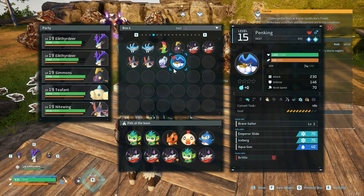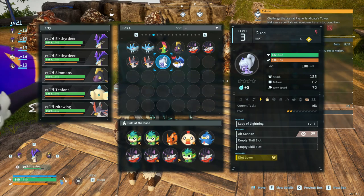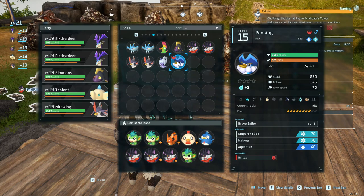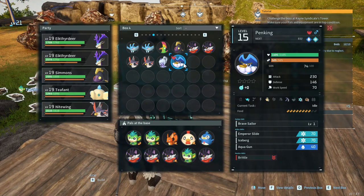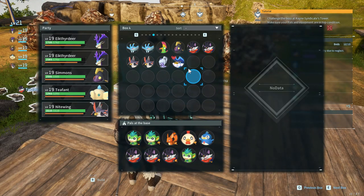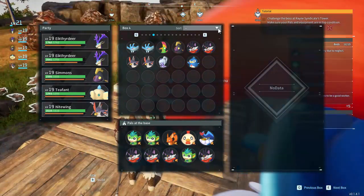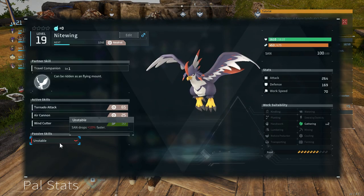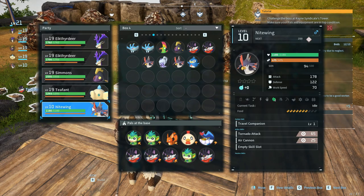I got the Pen King recently in the previous episode. This Pen King does everything basically - it's just a straight upgrade of the normal Penguin. It's everything the Penguin does times two, plus mining. Get rid of the Penguin, put in the Pen King. This other bird - unstable sanity drops faster - not a good bird, replace it.